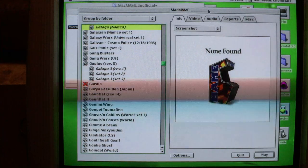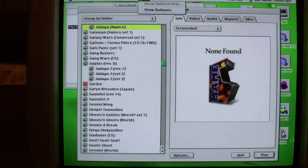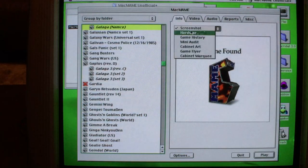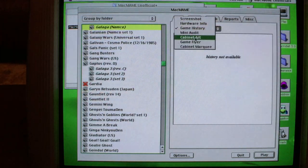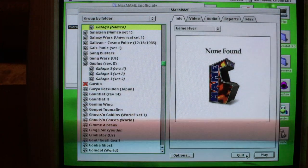Okay, so if I go up here there's an about screen on this thing — not really. There's hardware info, game history, cabinet marquee. I don't think it has everything in here, but anyway.